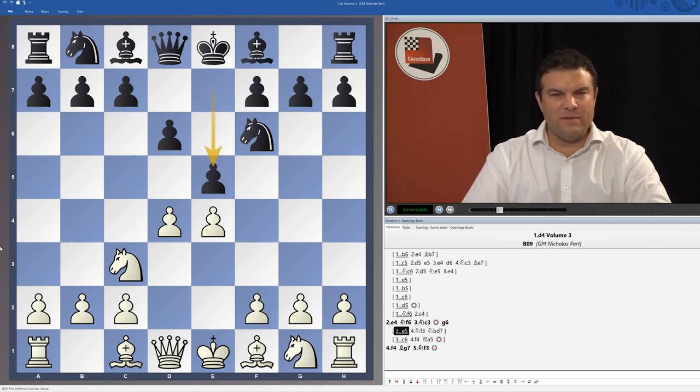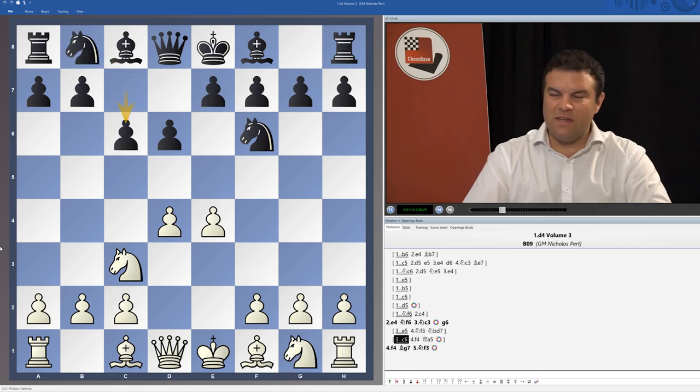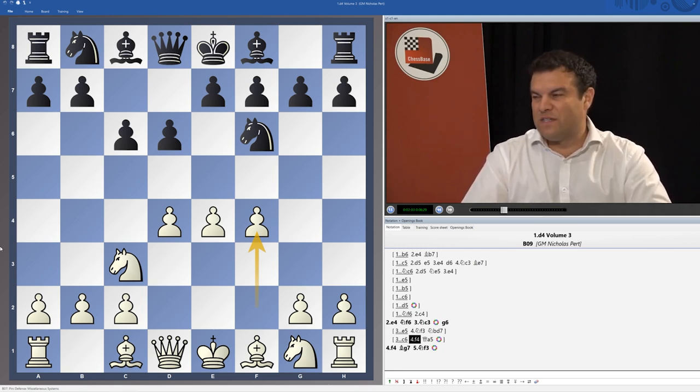After Nc3 I'll also be looking at the Philidor, again looking for aggressive lines after Nf3 and ...Nbd7. Similarly, if Black plays c6 on move 3, we'll be studying the move 4.f4 — a pretty consistent theme throughout the whole video series.